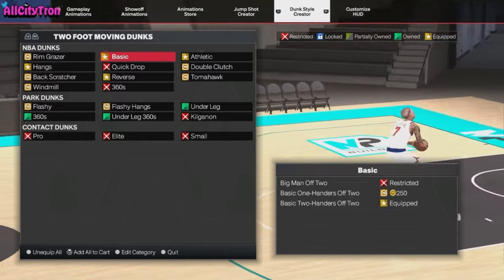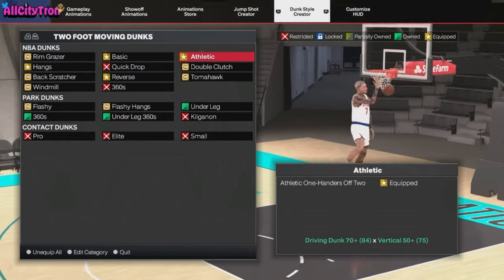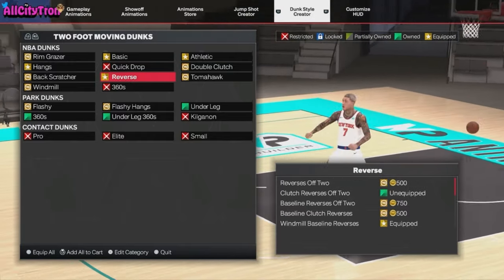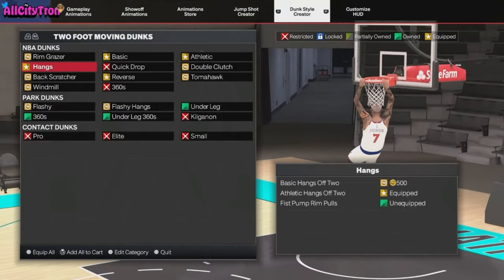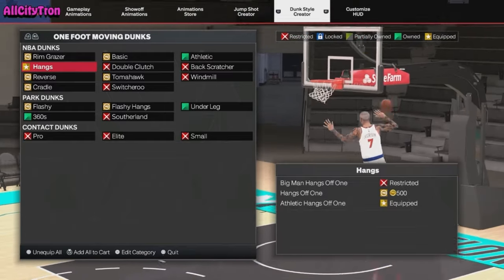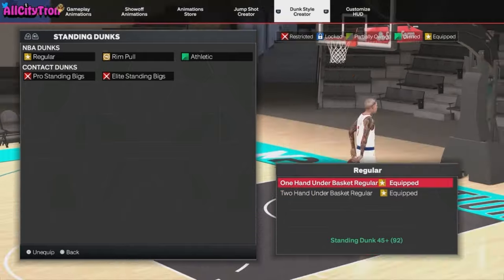Let me show you guys my dunk animations. For the two-foot moving dunks: basic two-handers off two, athletic one-handers off two, windmill baseline reverses, and athletic hangs off two. For the one-footers, we just want athletic hangs off one.